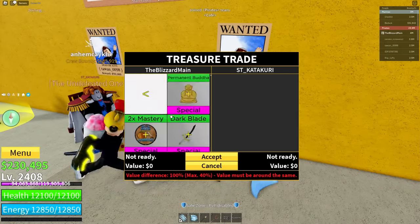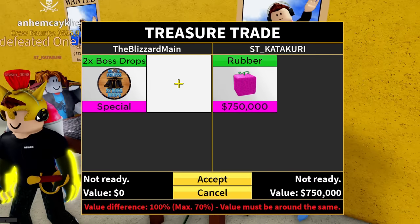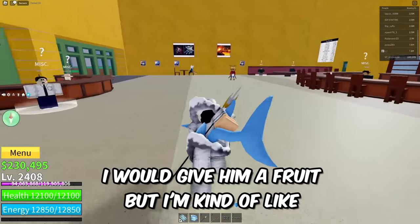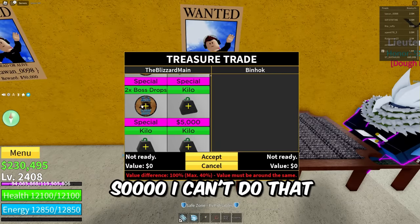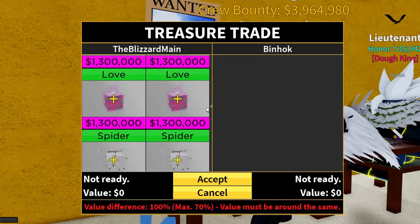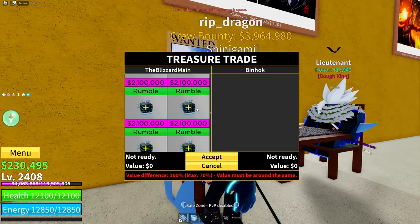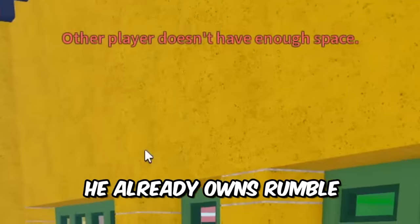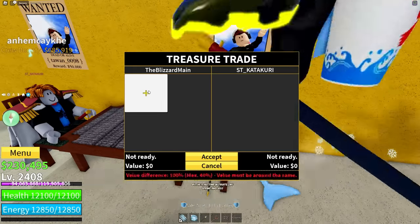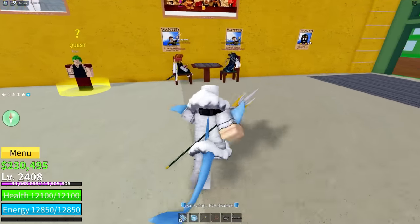You can just buy it and get a Dough Fruit if you want. x2 Boss Drop — I'm the real Category, the Category Blizzard main, don't disrespect my name. We got ST Category right here — this guy is kind of a noob. I would give him a fruit but I'm borderline at my trade limit. x2 Boss Drop on Bin Hawk — I am going to slap in Gravity. He doesn't have enough space for Gravity. Maybe Rumble — he already owns Rumble.